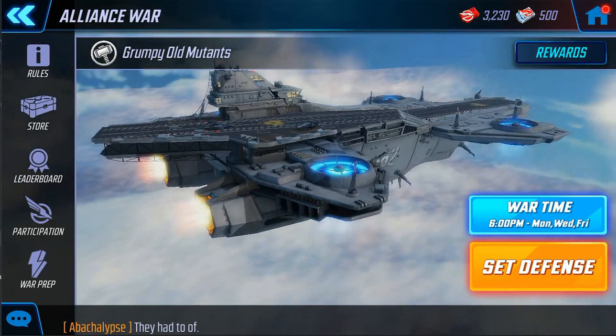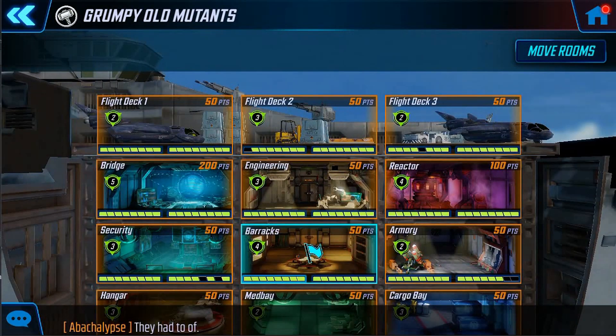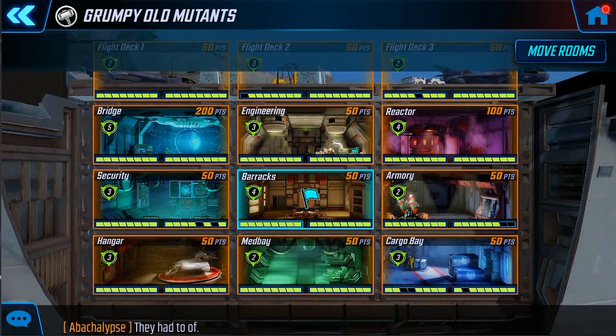First, I'm going to talk about rooms — not necessarily the specifics of each room, but that's point number one: you've got to know your room layout and what your strategy is. On screen you can see a multitude of rooms. At this point most of us are starting to learn what each one does. You can click where the bridge is — it's worth a certain amount of points and is self-contained. Engineering and security have adjacent buffs, reactor is self-contained, and armory, barracks, med bay, and hangar have some global buffs. Cargo bay has an adjacent buff.